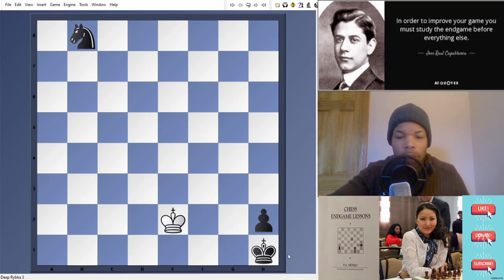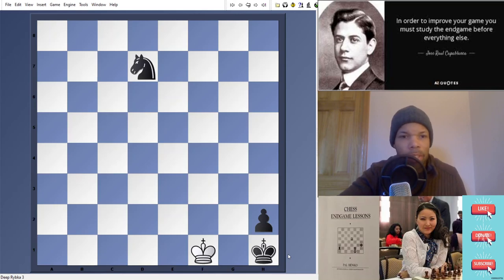Let's just play the losing move first. King f1. We already know that the black king must be kept in the corner. Let's see what happens and why this is losing. After king f1, knight d7, king f2, knight e5, king f1, knight g4 — and you can see the white king cannot go to f2 now. He has to move away and he's going to lose.